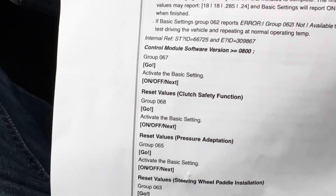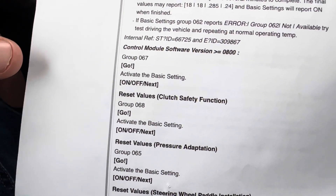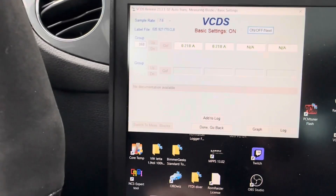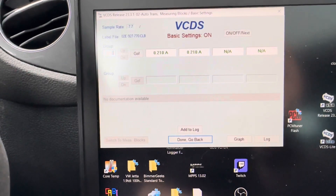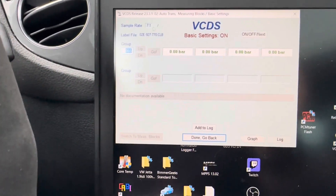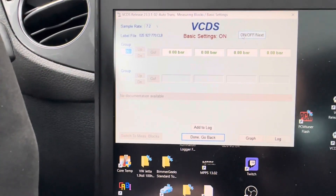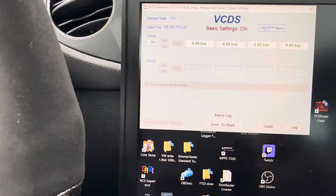Continuing down the list: pressure adaptation, which is group 65. Same thing — go to the panel, type 65, hit enter. This shows all zeros for adaptation. Hit next. This one doesn't really change either, but sometimes it will if things are way off.